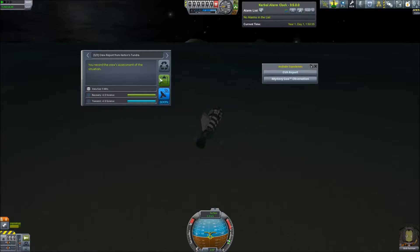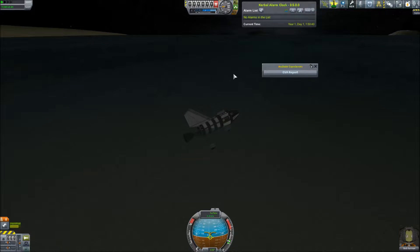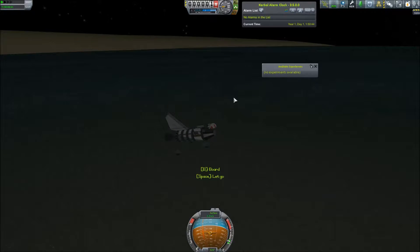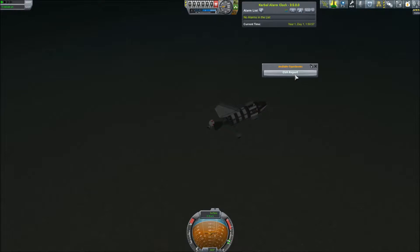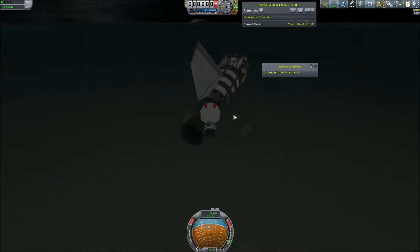Temperature scan from the tundra — this is apparently another tundra biome. I'm not going to complain about free science; this is kind of amazing. Hopefully we won't tip off by going EVA right here — if you do this on land while braking you'll most definitely fall off the end of the vehicle. I did that a few times driving around the complex.